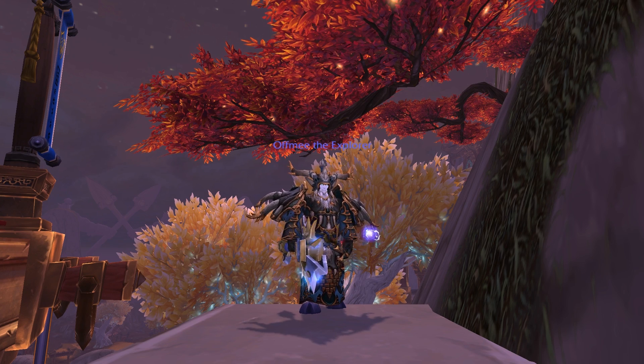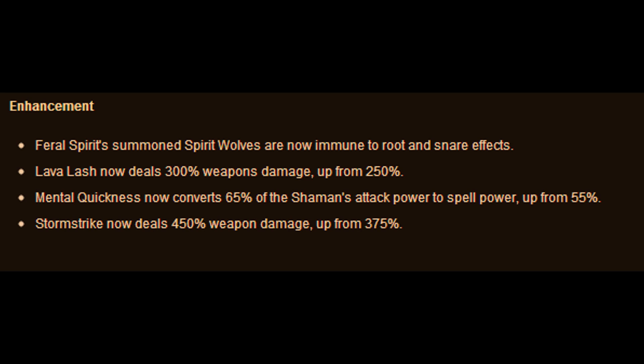Now I haven't gotten my Shaman up to level 90 yet, but I was thinking about doing it like a week or so ago. And then I found out that Enhancement is getting some pretty substantial buffs in this next patch. Stormstrike is going to do 450% weapon damage, up from 375. So just that right there, I was thinking: what is two-handed Enhancement going to look like in the next patch? So I went on the PTR to test it out.